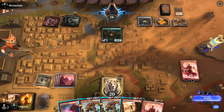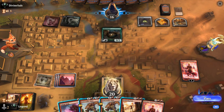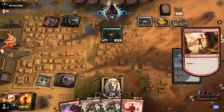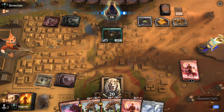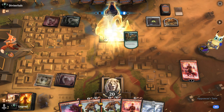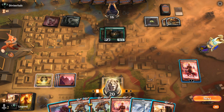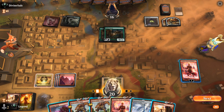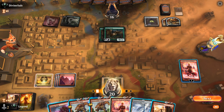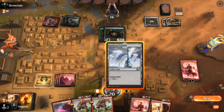We could also just cycle Sweltering Suns, untap, then deal with the Goose on our turn — maybe more efficient, and we can dig for threats. The opponent plays another Gilded Goose. We draw another Sweltering Suns — timing was a little awkward, but it worked out. We sequence: Chandra adds mana, we cast Sweltering Suns, and keep up a bunch of removal to try and ultimate Chandra. The opponent can make one more food token and passes back. We need to get to seven loyalty before we can ultimate.